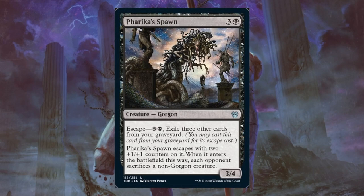Farika's Spawn. This is a great limited card — I actually like this one quite a bit. It's an uncommon, so it should be relatively easy to find. It scales very nicely with the game. It's persistent because it has the escape ability, and the enters-the-battlefield effect with escape can help you win some races. Definitely a nice uncommon for your draft and sealed games.